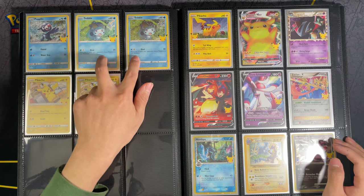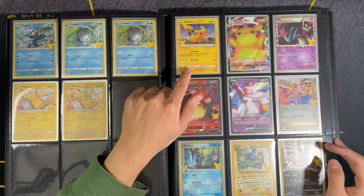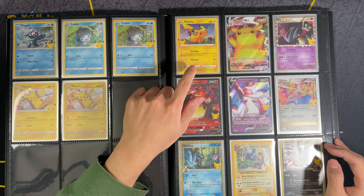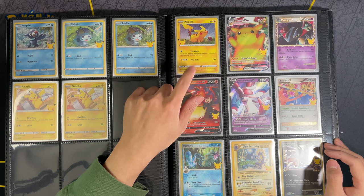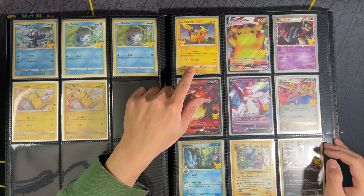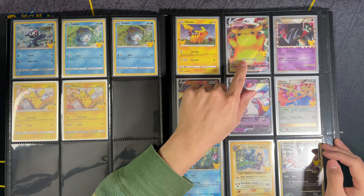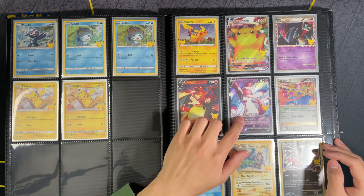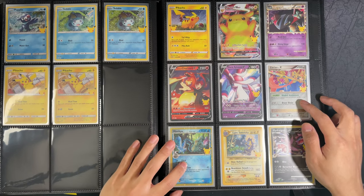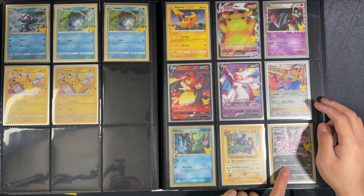And then we've got Sobble and Pikachu. I also included a General Mills cereal box Pikachu — it's not officially part of the set but I added it anyway. Then we've got Pikachu VMAX from the Pikachu VMAX Premium Collection, Lance's Charizard, Dark Sylveon, Inteleon V, Mimikyu Delta Species, and Rapid Strike Toxtricity.